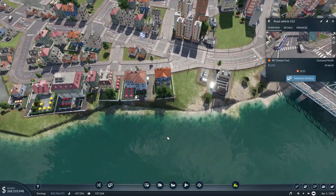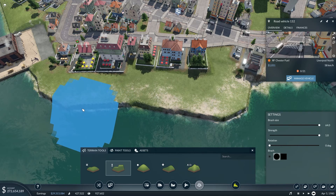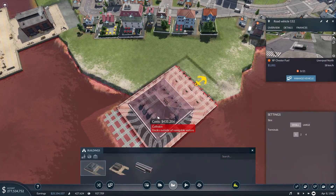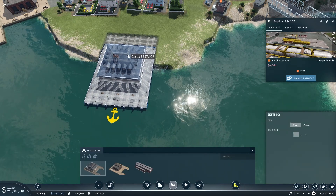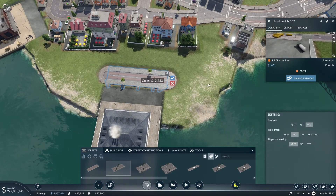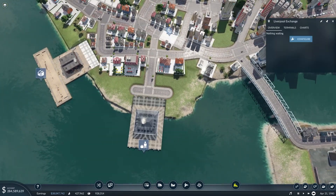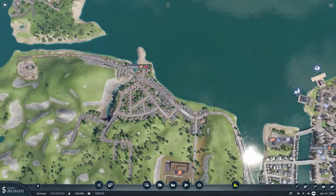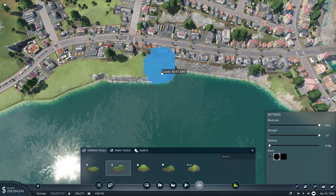I'm gonna go with a small harbor here. Boom. Let's add a road - no bus lanes - and just hook it up straight there. They are connected. I think we're gonna do a similar thing over at the other side.